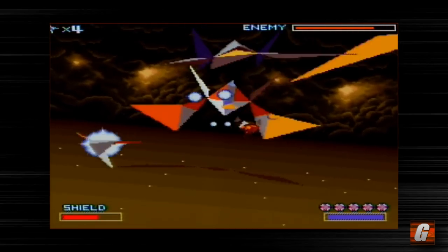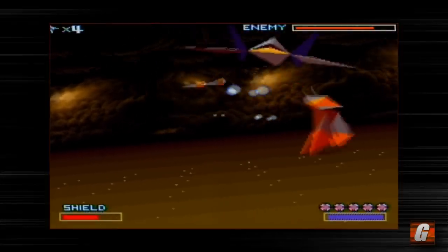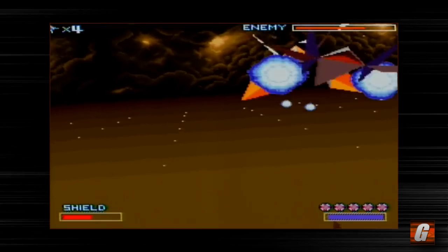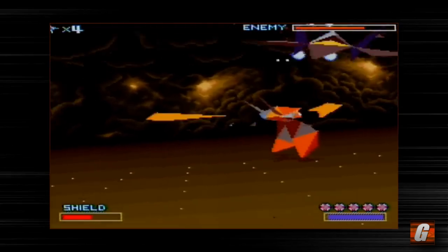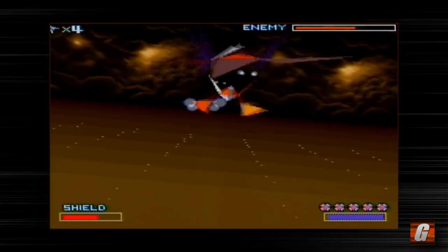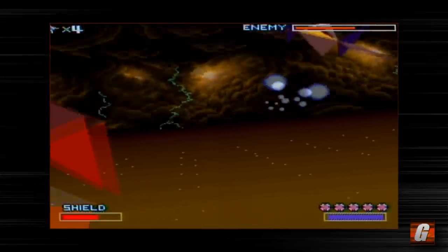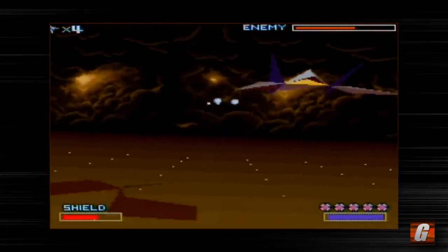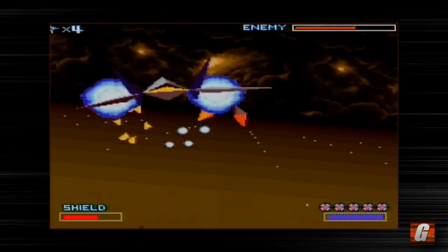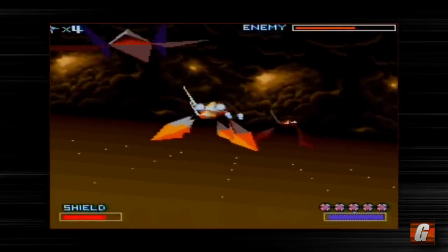A lot of these bosses in these games throw out little ships, and you kind of want to go for those ships for a variety of reasons. For one, those little kamikaze ships will just run right into you, and enemies slamming into you is basically where a lot of the damage will come from in this game if you're not careful. Two, sometimes you'll destroy the enemies and they'll leave behind refill shields, so your shields will get replenished — which is great, especially at a boss fight.